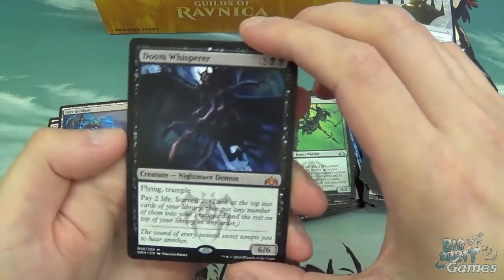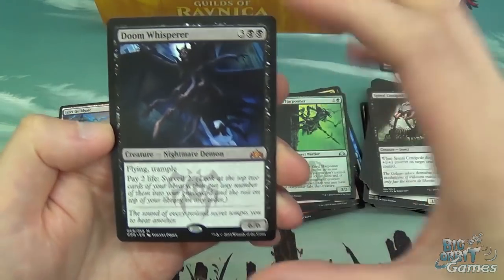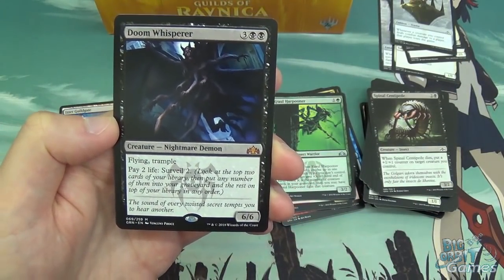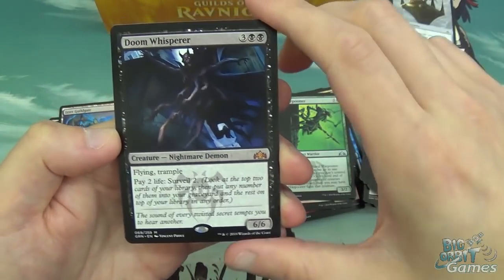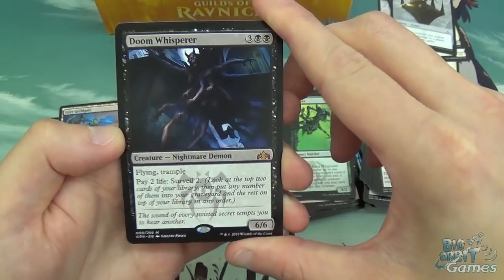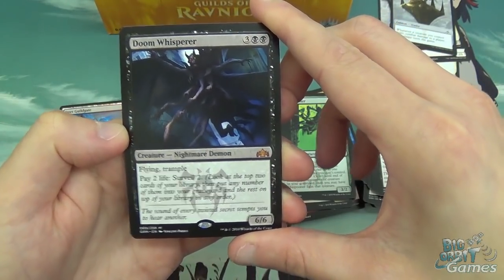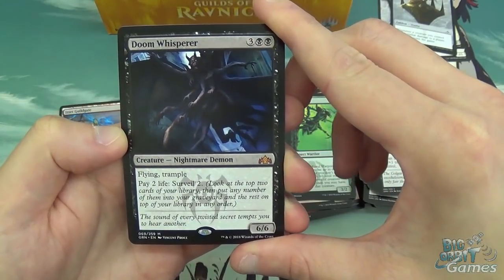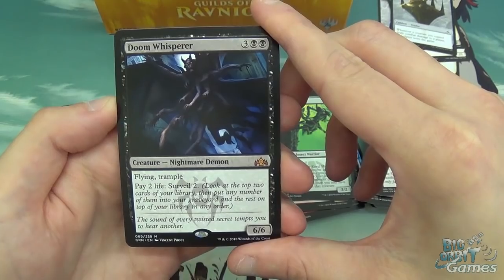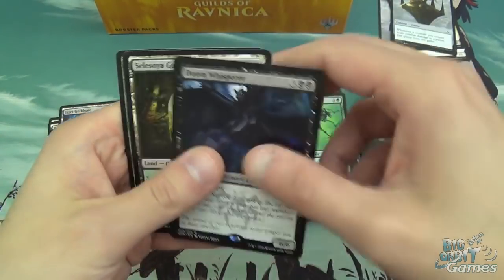Doom Whisperer — another highly played card, at least on Arena. Five mana, 6/6 with Flying and Trample. You can pay two life and surveil two. They basically printed a five mana 6/6 with upside, because you don't care about paying two life to surveil. Surveil is just a great mechanic and paying two life is nothing to be able to do that. Solid card.